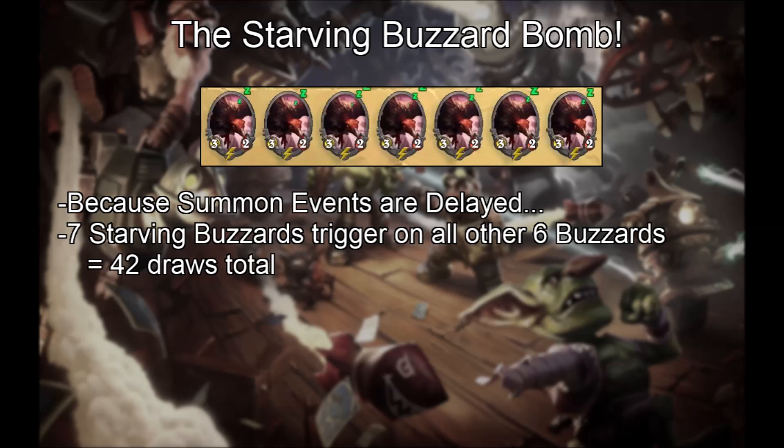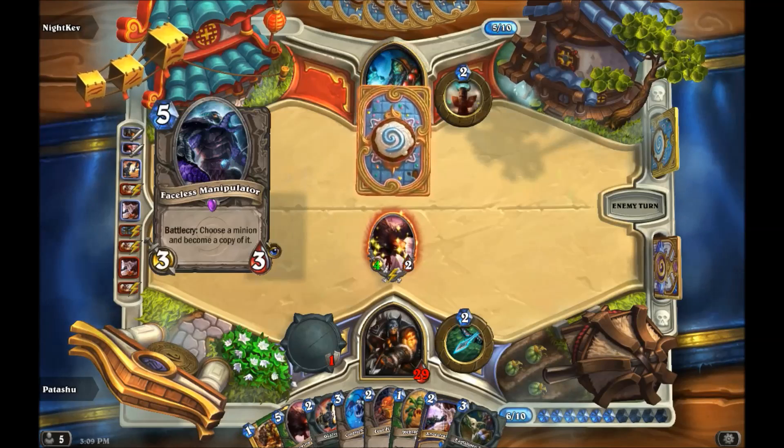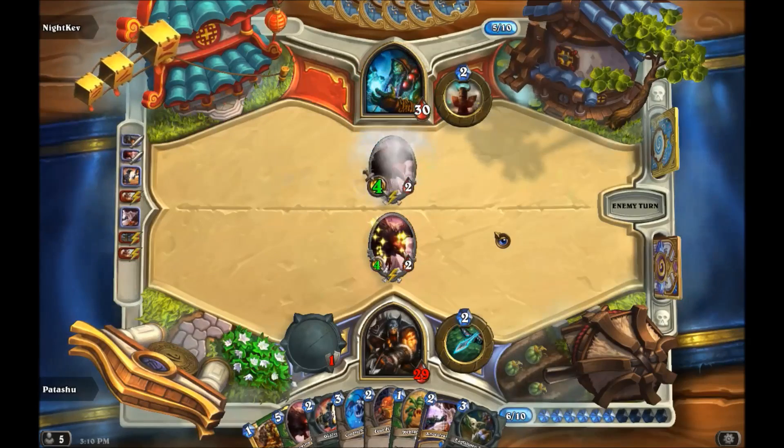Now let's have some fun. If you summon 7 Starving Buzzards in the same phase, each Starving Buzzard triggers on the other 6 Starving Buzzards' summon events, drawing 42 cards total. If the summon events were resolved instantly, you would only draw 21.